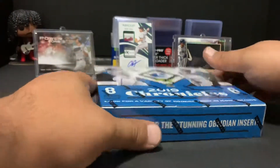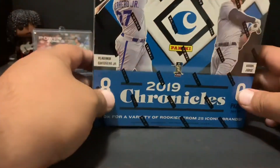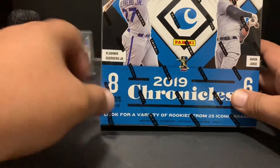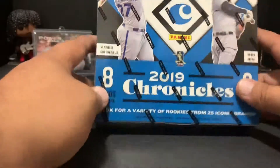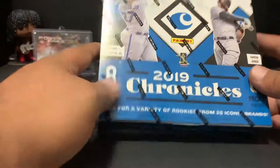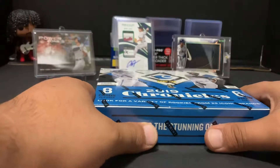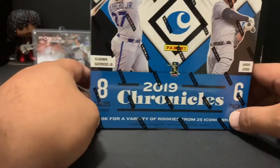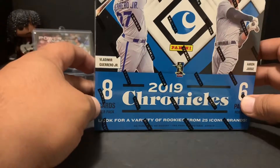The thing with Panini is they're not licensed for baseball — they're licensed for football and other sports like basketball. So you're going to see no team logos on the uniforms, which takes away from it. It's almost like a leaf product for baseball. But some of the cards Panini makes are just putting Topps to shame — you know, besides the high-end Topps like Definitive and Icons.